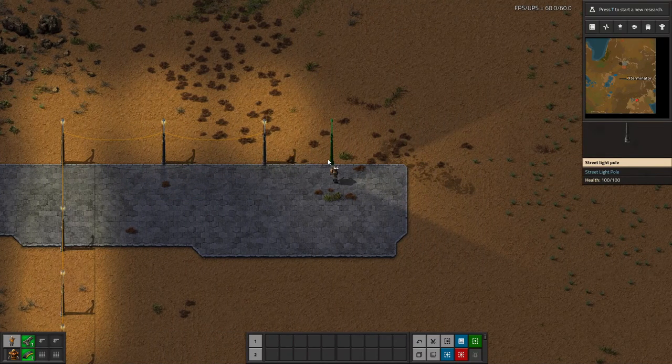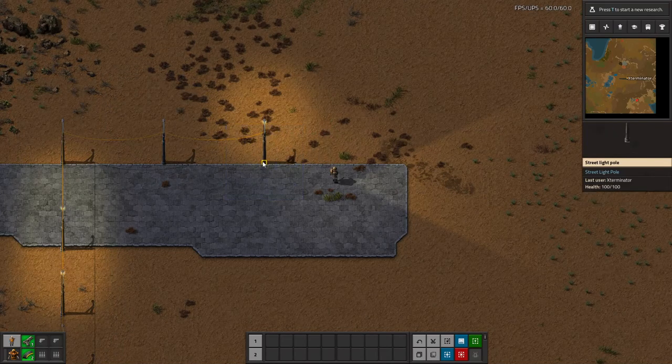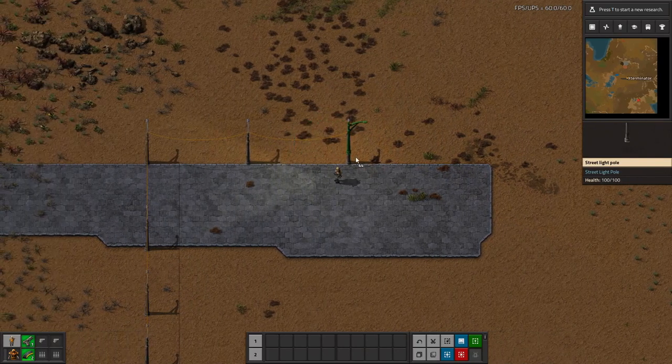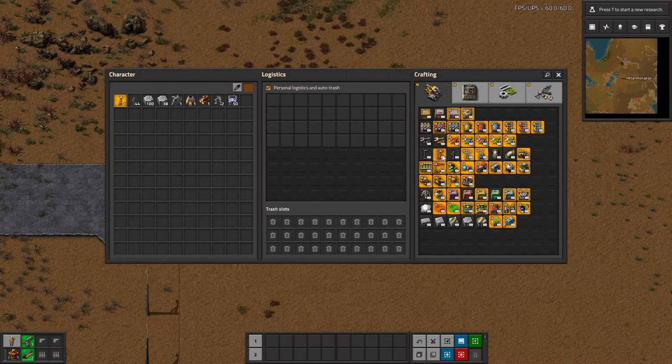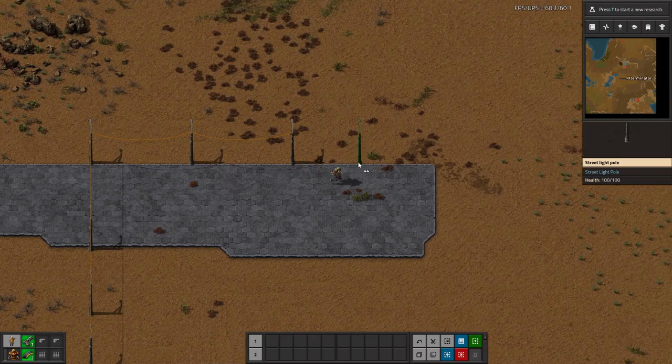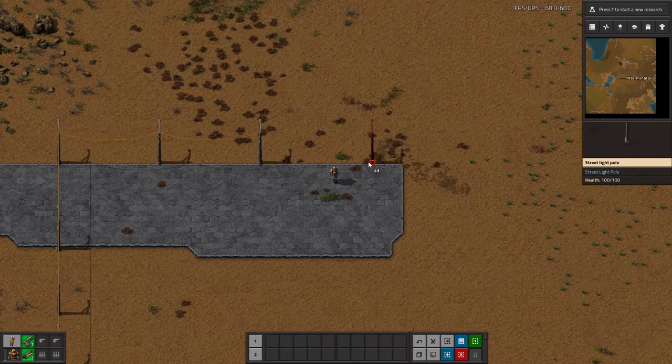A few notes with these: they cannot be connected to the circuit network, which is unfortunate. Also, it's kind of weird — as you can see — there's no visualization for the power line draw distance or the power coverage, even though it obviously does have power connection and provides power. The hitbox is a little bit weird. I believe this has the same power coverage as maybe a medium pull, and the wire distance is probably the same as well, so it's a little hard to tell.